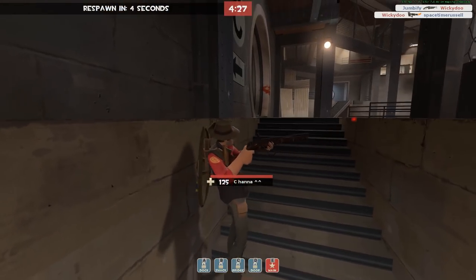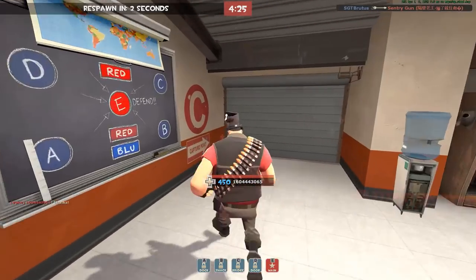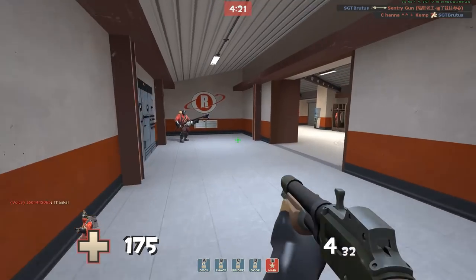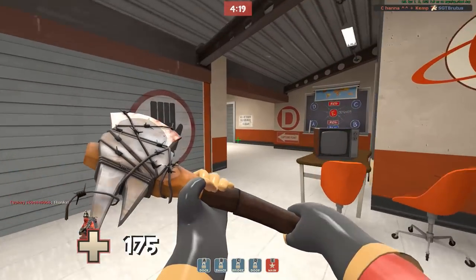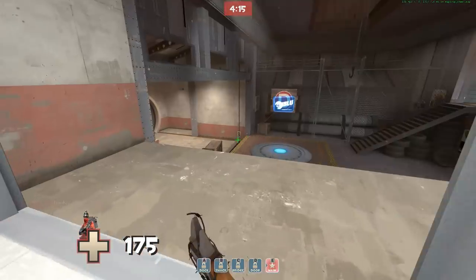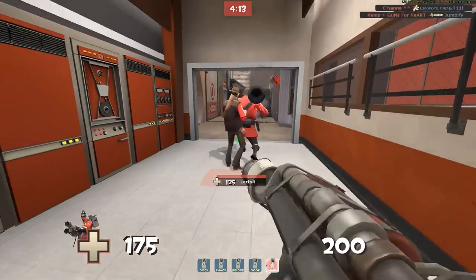I was saying something about the extinguisher. Yeah, for the longest time, when you hit a burning player it does a full crit. But now they changed it — when you hit somebody in the front with this it does a mini crit, but when it's in the back it's a full crit.